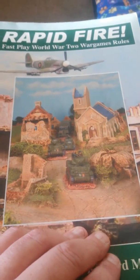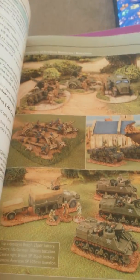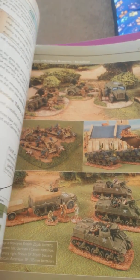Now these have been around for years. This is actually the second edition rulebook — full colour, nice colour pictures. They're actually for big, big World War 2 battles: Arnhem, the Ardennes, the Blitzkrieg, Northwest Europe, anything and everything you can think of.